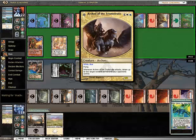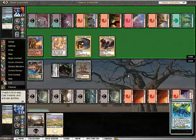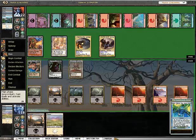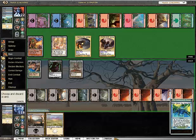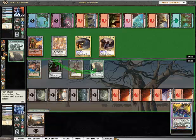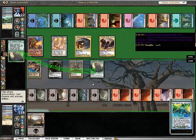Attacks — detain up to two target non-land permanents your opponent controls. Interesting. Craterhoof Behemoth! When Craterhoof Behemoth enters the battlefield, creatures you control gain trample and get plus X plus X until end of turn, where X is the number of creatures you control. Sweet.